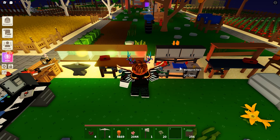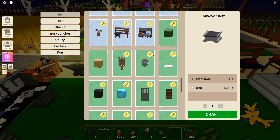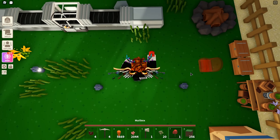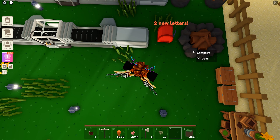Don't worry if you lose the mailbox. You can always forge another one at the workbench. The mail is asynchronous — I can receive mails when I'm offline. I receive mails even when I break the mailbox.